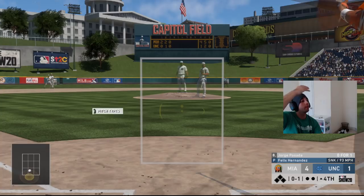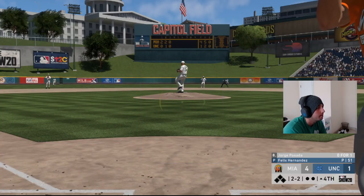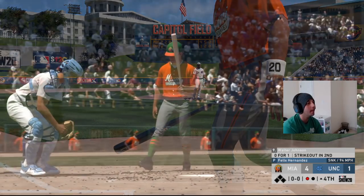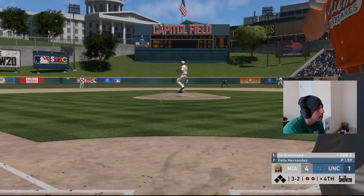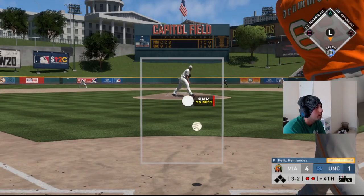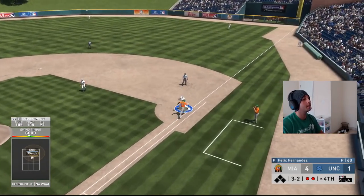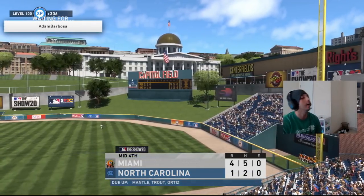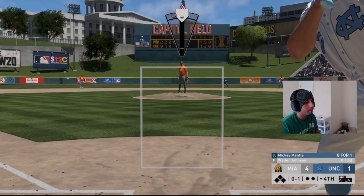I'm late on it — two-two count, we've gotta fight. I keep saying that about Posada and I always end up striking out with him looking. He throws a sinker over the middle and of course I get on top of it — should have been absolutely crushed. Let's try a fastball middle away.